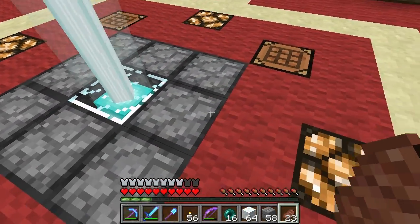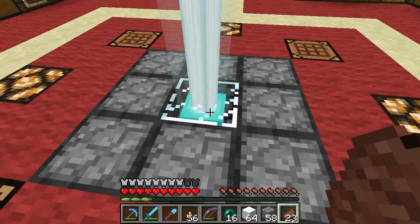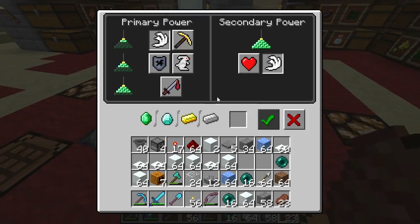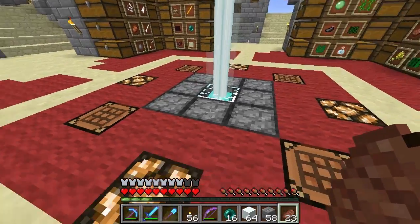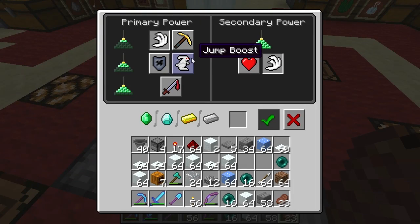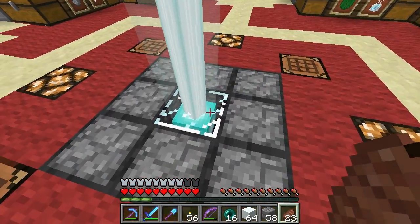Alright, first things first - we're going to set the beacon. I got it currently on haste 2, which is kind of my default when I'm doing building. But this project today doesn't require any real digging, so I'm going to go ahead and fire it up on speed. I think eventually what I want to do is get maybe three, maybe even five beacons. What do I really want? I want speed, haste, jump all the time would be nice. Resistance and strength - not so much. So maybe I'll just go three, but speed for now definitely.